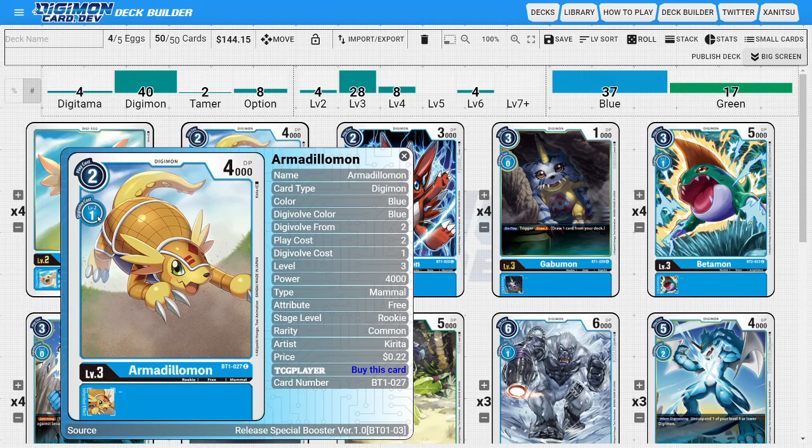Next on to the rookies: I'm going to be running four copies of Armadillomon. Armadillomon is just a very aggressively statted rookie. Most of the time you're going to want to play him for his play cost rather than evolving him, because one to evolve on a rookie just feels really bad. He has relatively decent stats compared to a whole bunch of rookies, making him a very aggressive option.